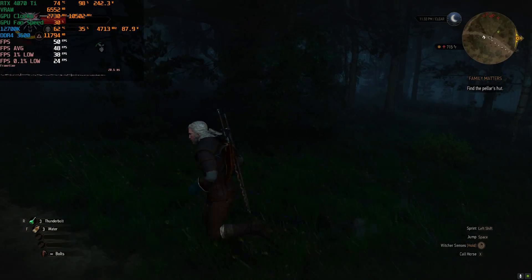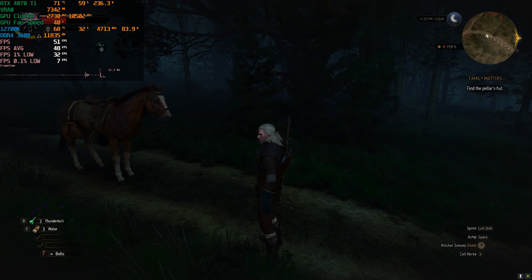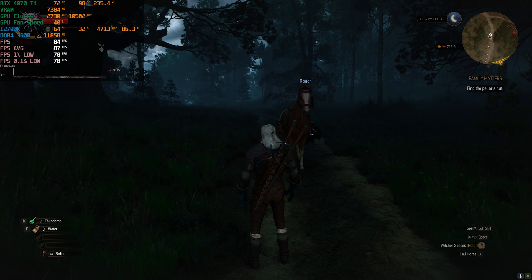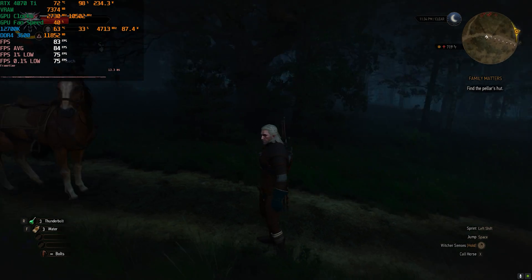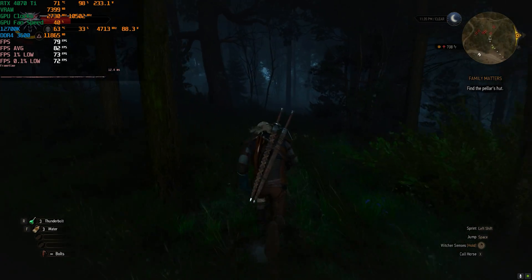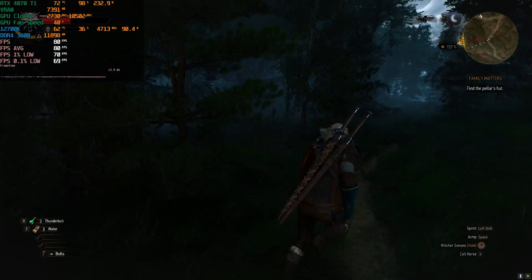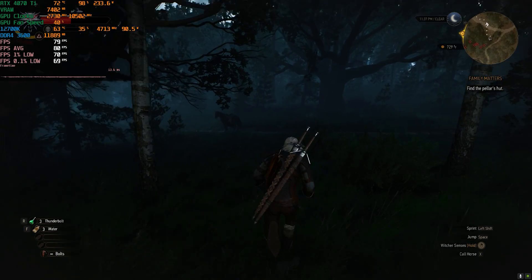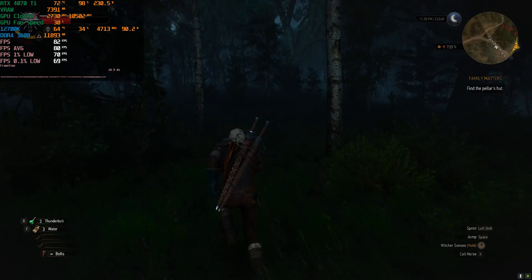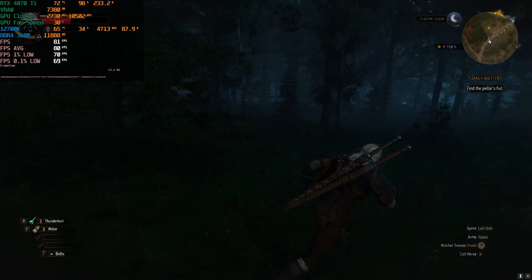Now I'm enabling frame generation. You can see the frame time graph get a little bit thicker — it's no longer just a single line. We are getting around 80 frames per second. So if you want a 60-plus experience at 1440p with the RT Ultra preset, you're going to have to use DLSS Quality along with frame generation.